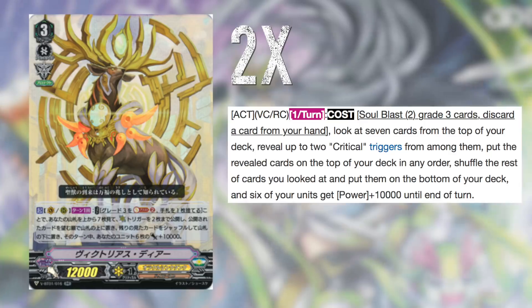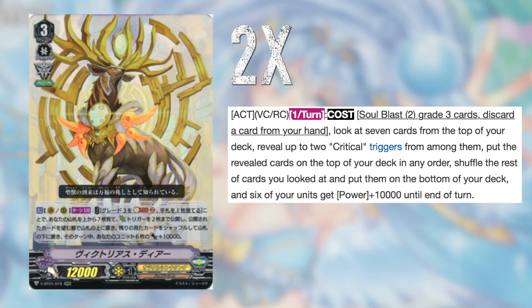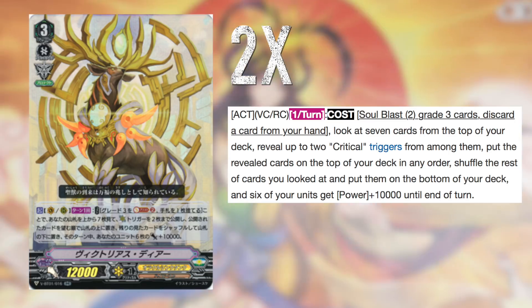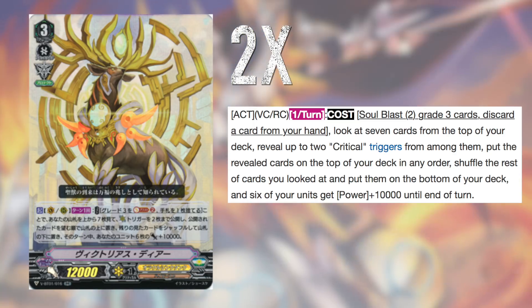To round out the grade 3s, at a total of 10, we have 2 Victorious Deer. I mentioned earlier how you play CEO and then Imperial until something — well, that something is Victorious Deer. This is the finisher of the deck. The game plan is basically to use CEO and Imperial to build hand to a point where it's hard to lose. You keep your opponent at relatively low damage to ensure they can't abuse Counter Blast. This is especially important in a matchup against Nova Grapplers, where their available Counter Blast is literally the difference between life and death — your life or death.